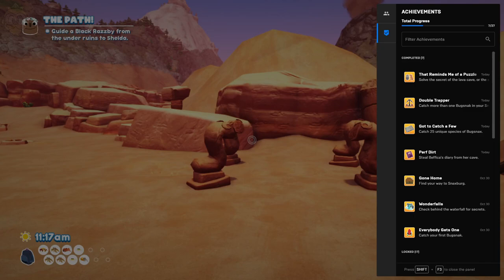Hey folks, Monkey King Hero here, and today we're going to be doing the secret achievement in Bugsnaax, which is this one here — that reminds me of a puzzle — which is to solve the secret of the lava cave, or the secret of the dunes.